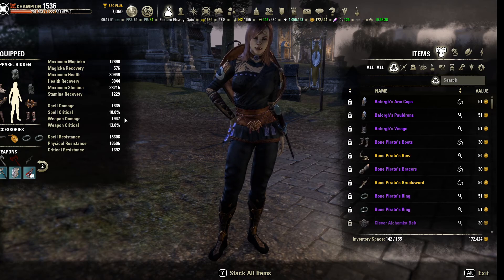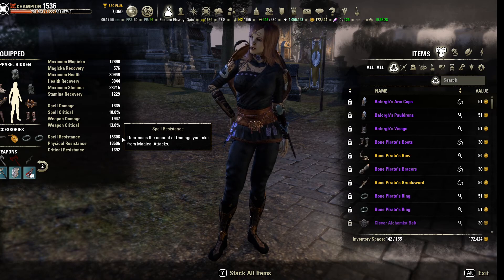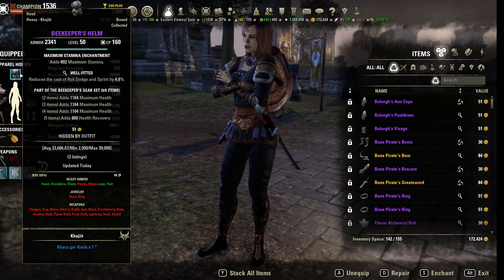My resistances — I'm not too worried about resistance in this build, but they're not terrible. 19k unbuffed, so I'll get my armor buff on top of that. I'm running a couple of pens, so about 1,700 penetration. The first set I'm wearing — on both bars — is five pieces of Beekeeper.